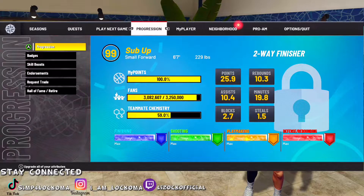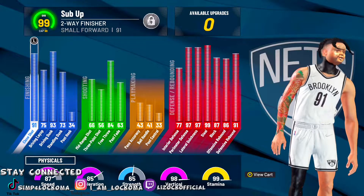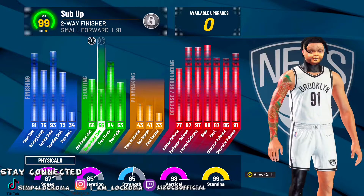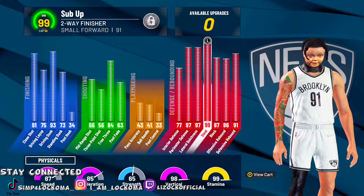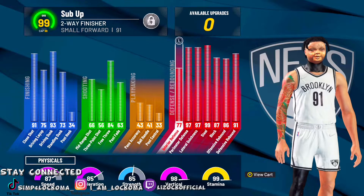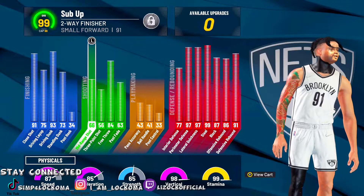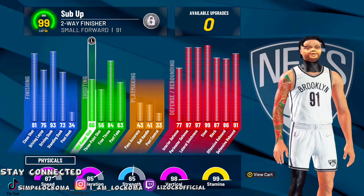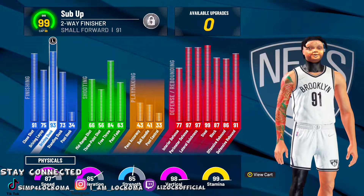I finally got this build up to 99.9. This is what the build is looking like at 99.9. The main thing that looks good is the driving dunk — to get elite driving dunks you need a 92, and on this build you have a 93. You're able to shoot with a 66 mid-range and 56 three-ball. I get elite contact dunks at 98 or 97 overall, so you can definitely make this build and you're going to have pro contact dunks. You don't get elite until you hit 92 driving dunk.